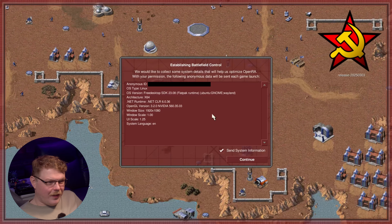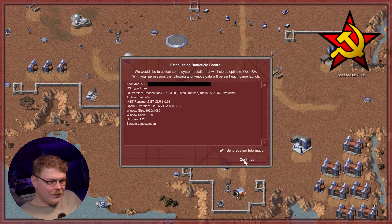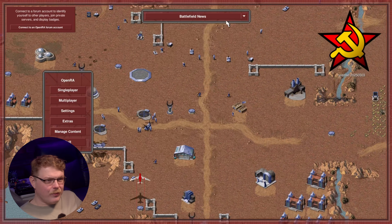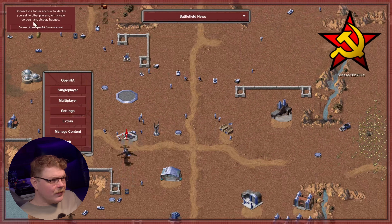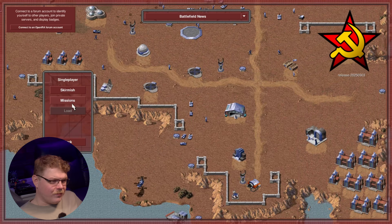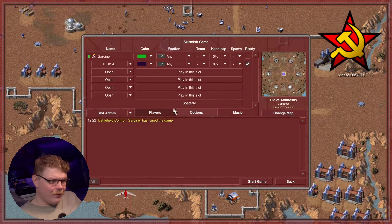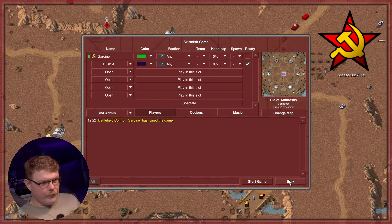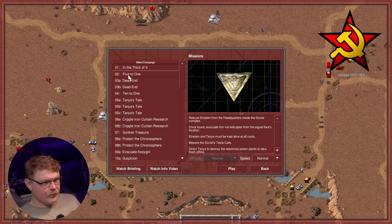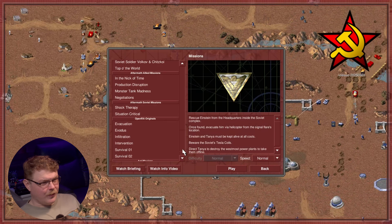I'll contribute some anonymized data back to them so they can see how the game is being played by actual users. One of the things they mentioned in their most recent update is the fact that they've added new missing missions. Let's go to missions — oh my gosh, there's a ton of missions in here!